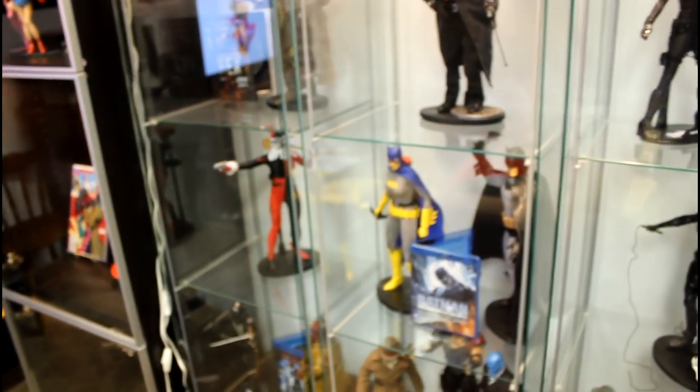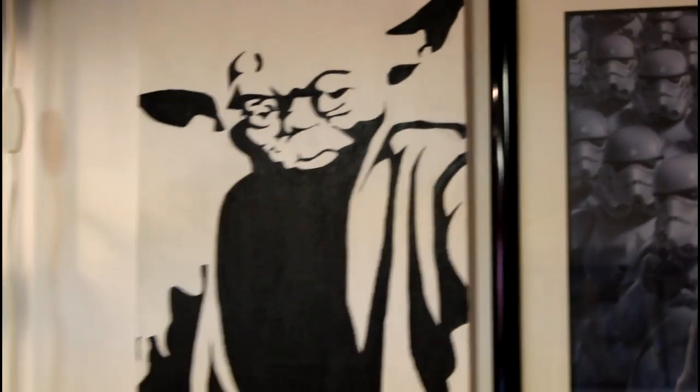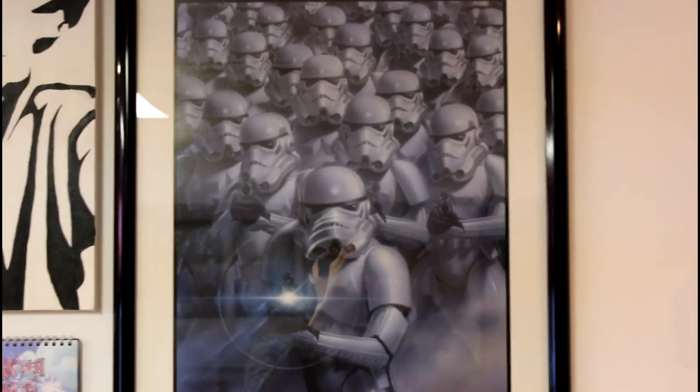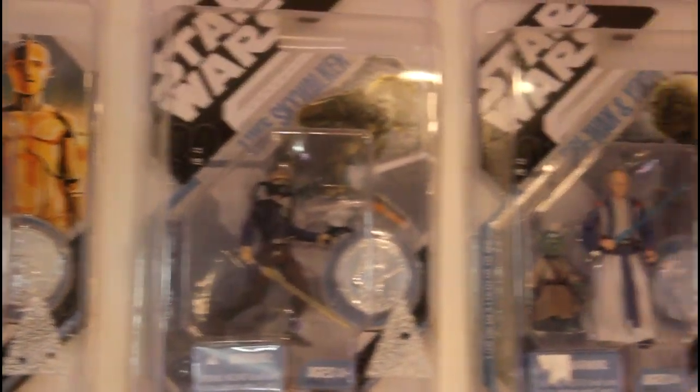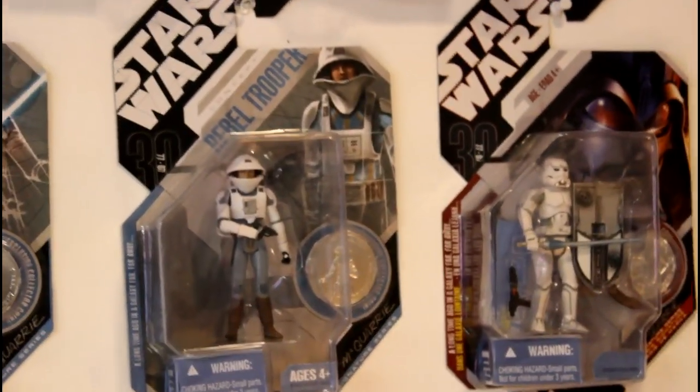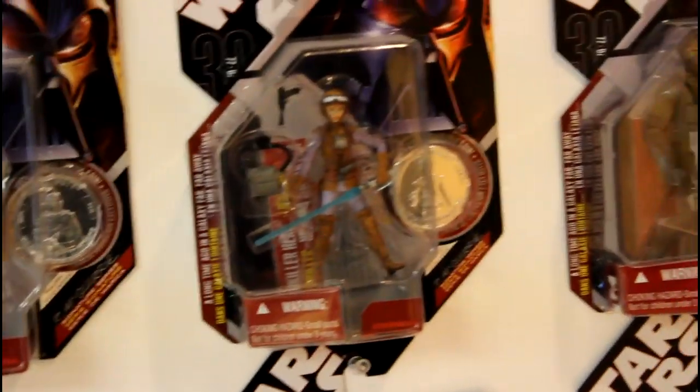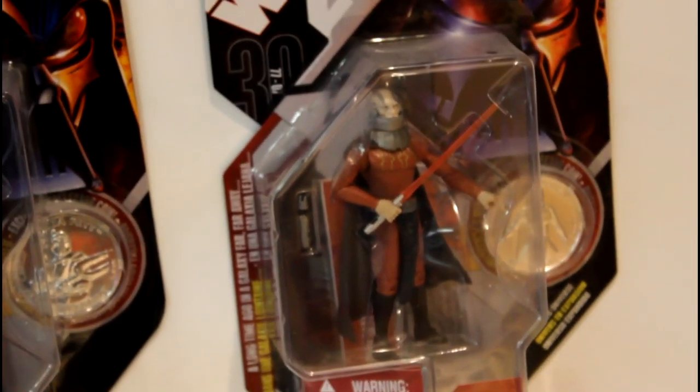Moving on to my Star Wars collectibles. We have a canvas painting a friend of mine from school did — Rita does a really fantastic job on pop art paintings, so that piece deserves a great spot in my collection. There's a Stormtrooper print, then my complete collection of McQuarrie concept figures, which I'm really proud of as Ralph McQuarrie is probably one of my favorite conceptual artists next to H.R. Giger. At the bottom are figures that match the set: the first edition Boba Fett from the Holiday Special and Darth Malak from my favorite Star Wars game, Knights of the Old Republic.